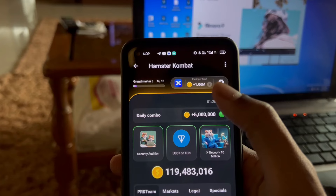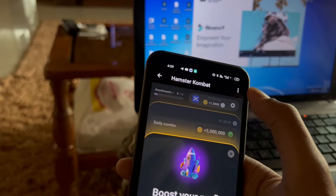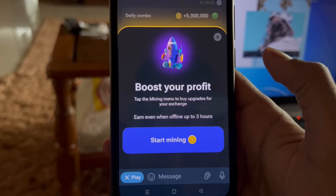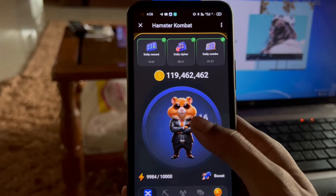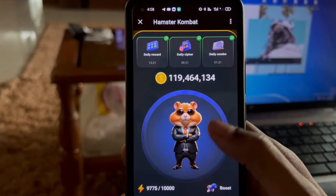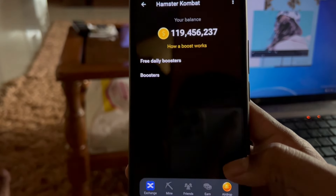The second mistake is that many people have misunderstood how the profit per hour activity works. Right now my profit per hour is 1 million, and if you click on it, it states 'earn even when offline up to 3 hours.' So if it's 6 o'clock, the mining runs until 9 o'clock — exactly 3 hours — and then it automatically stops. If you open the app once every 3 hours, you can make 24 million coins in 24 hours. But if you open the app only once every 24 hours, you'll get just 3 million coins. So avoid this mistake and try to open the app whenever you're free.